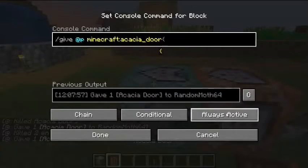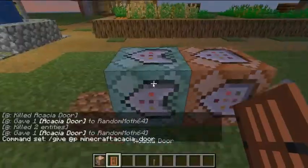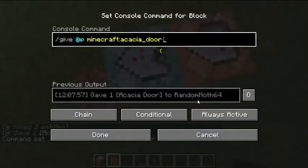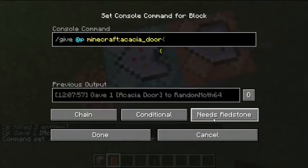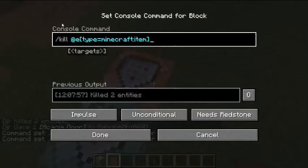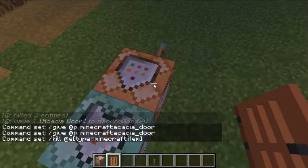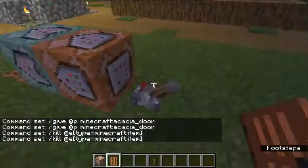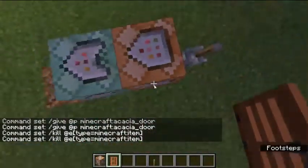As you saw me flick earlier, there's always active and needs redstone. Always active means it's always on, which you'd normally want for a chain command block. Needs redstone means it needs a redstone signal. Always active on an impulse doesn't really do much — it makes it go off once and then that's it, like a one-time use.